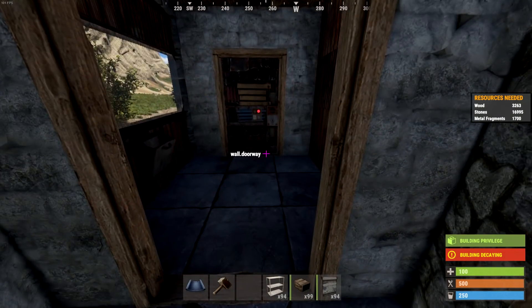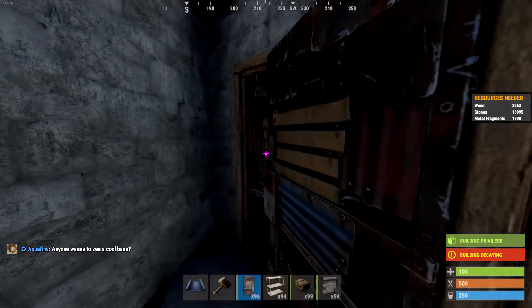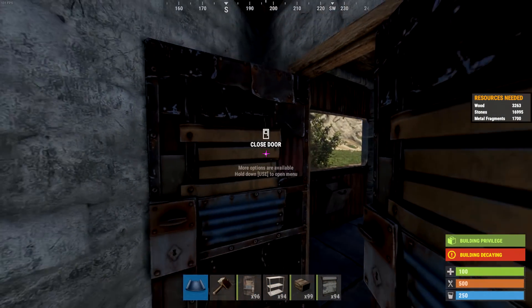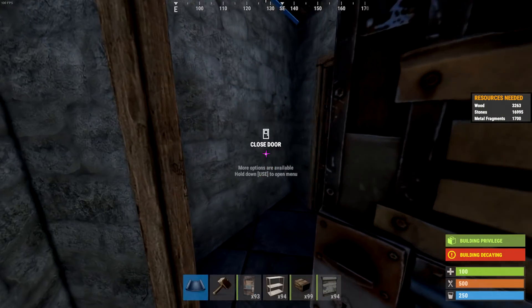Alright now door placement. You want that one to come in and that one to go out, just so it creates one-way airlocks. Someone's busting through your doors while you're online - you could always open it and try and shoot them without them getting through. Same goes for here. You guys know how these work.